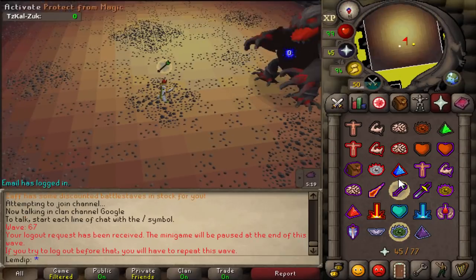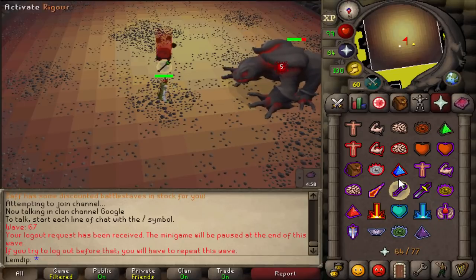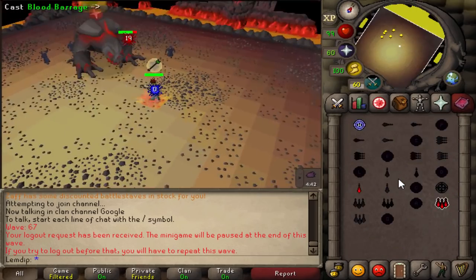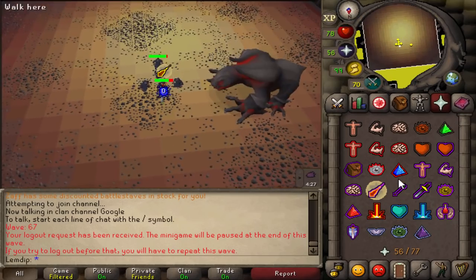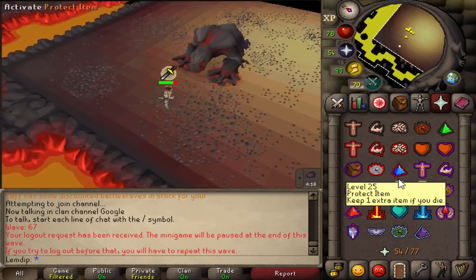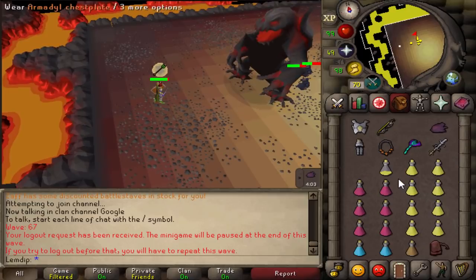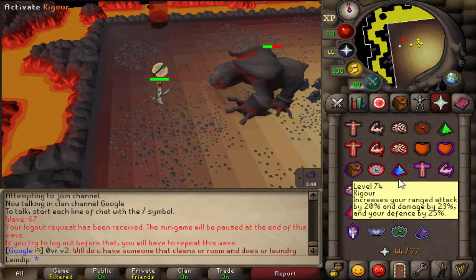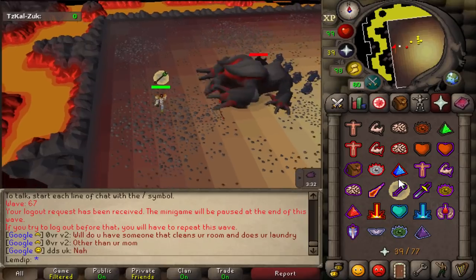Wave 67 is a single Jad — quite easy if you've done Jad before. If not, check out my Jad Done Easy guide first. Stand where shown, kill Jad as fast as possible, then lure the healers. Once you've aggroed all healers, run straight through Jad, praying melee on the way out, then continue killing Jad. If you need HP, blood barrage the healers. Afterward, press log out and prepare yourself for triple Jads.